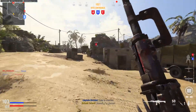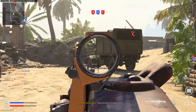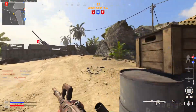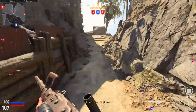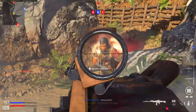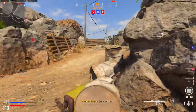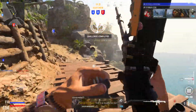Well, capturing A is a good hint — see if we can get them. Come on, where are you at enemies? Do you want some of this MG-42? Where the heck is everyone? They have all six players — I guess they're probably just over here. Nice, beautiful, let's go!